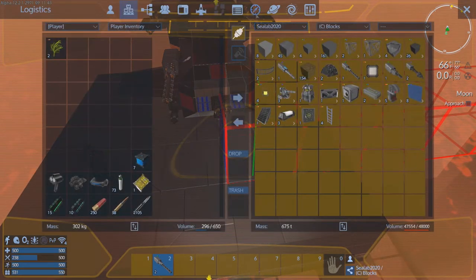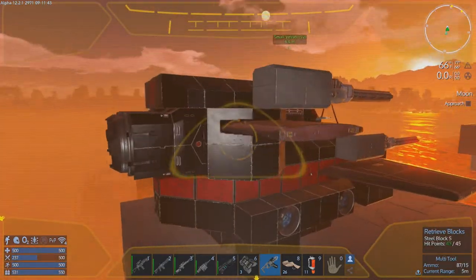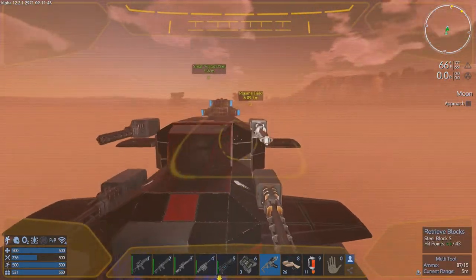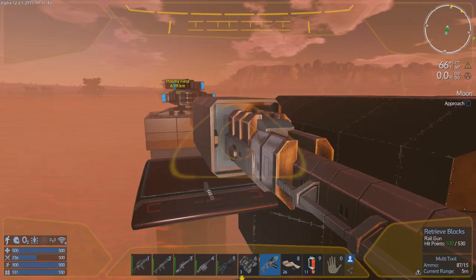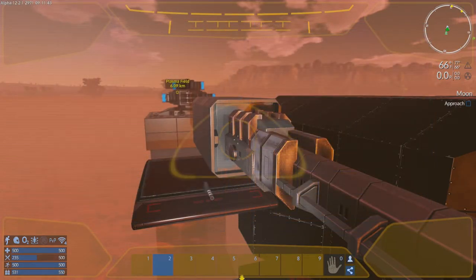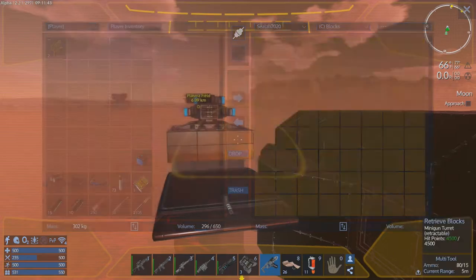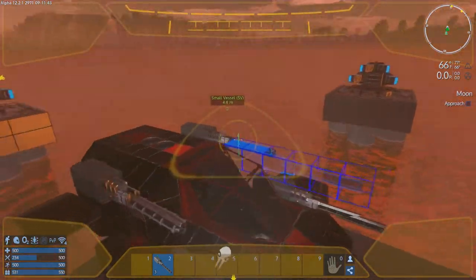Disconnecting from the ship. They're hovering over the wings a bit — not a fan of that — but we can live with it. One is in the wrong place, let me retrieve it. Got to make sure we're connected or it'll go into inventory and drop on the ground. Retrieve — pop beep pop boop beep bop. Come back to me. There we go, that's better.